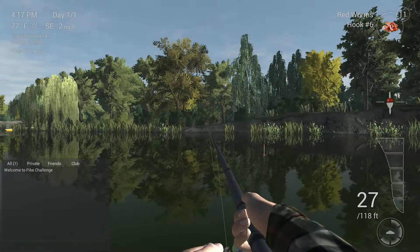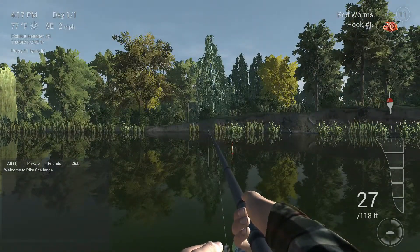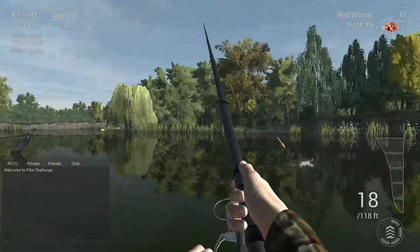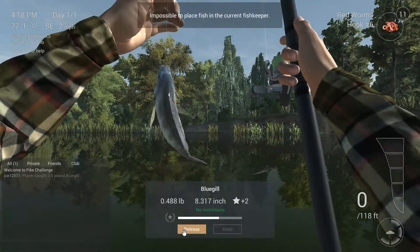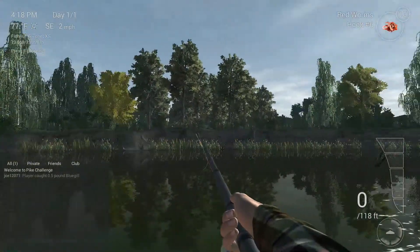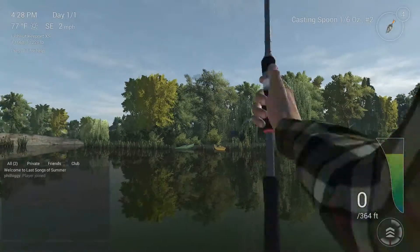On the left you get your stats for the day: temperature, time, and all that. The bottom left is the chat room where other players in the same session communicate. Oh look — the bobber disappeared and I caught something! It's a bluegill, not even half a pound, so I'll release him.